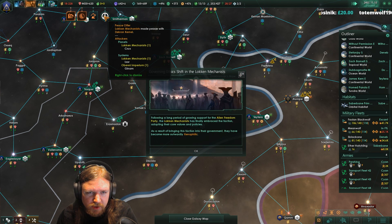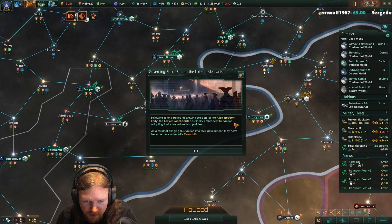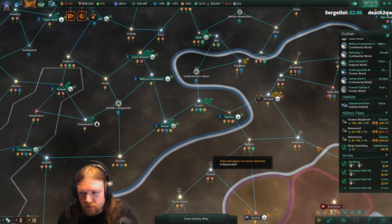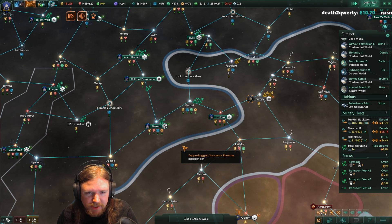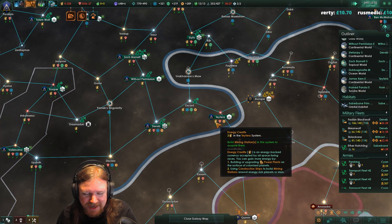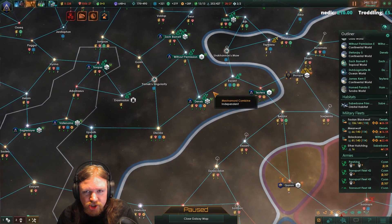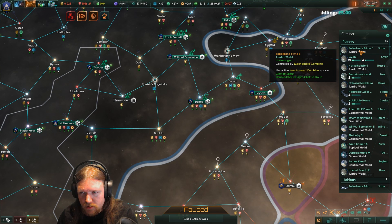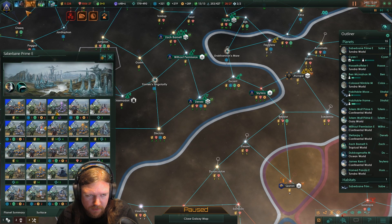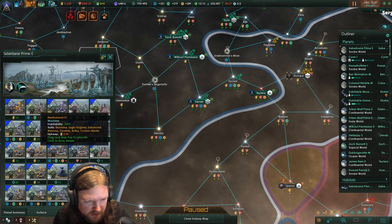Lachan made peace with Dekron. Governing ethics shift in Lachan - the Alien Freedom Party have now embraced, they are now Xenophilic. Interesting. That means they'll like me more, although they're still going to be at like minus a thousand because everyone hates me. I'm out of energy. Energy lost - does that reduce science? Yes, that halves science.